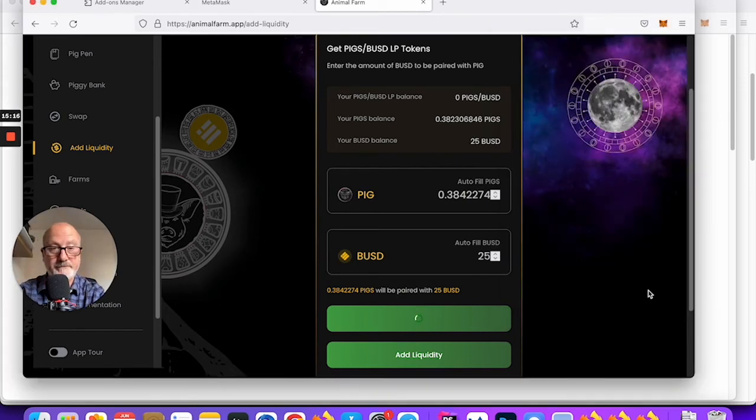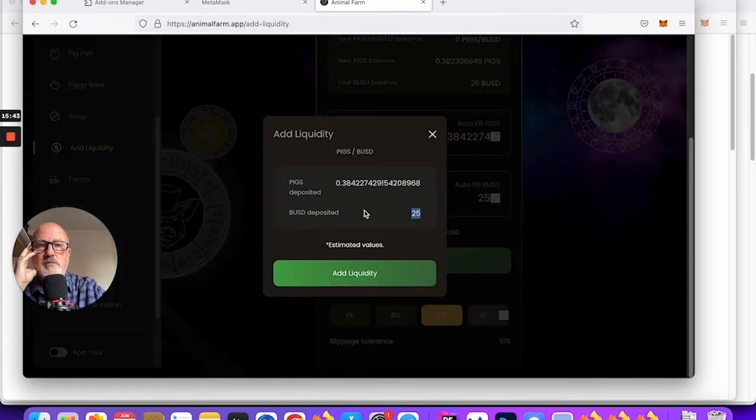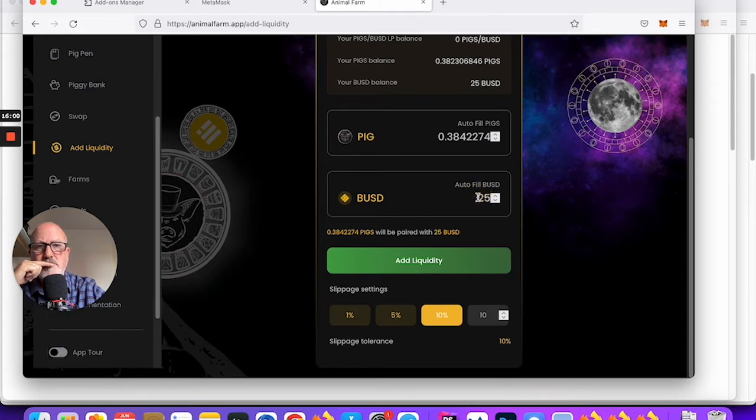Transfer amount exceeds allowance — learning as we go, hopefully saving you some confusion when you go through this process. The slippage has changed automatically to 10% — I'll leave it on that, that must be what's required. We'll try Add Liquidity again — near enough 0.38 of a PIG and 25 BUSD. Transfer amount exceeds balance — I don't think so. Maybe I need to hit the refresh button on this browser window.